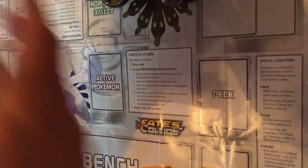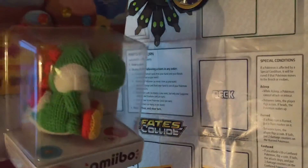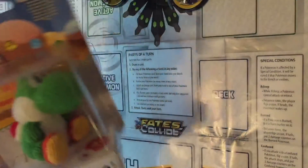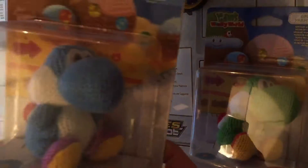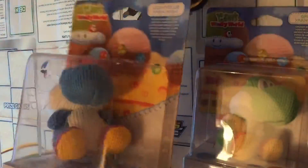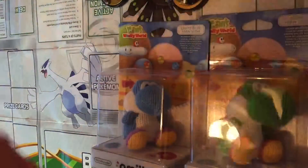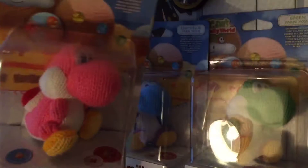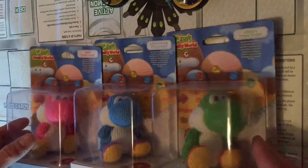First boxed amiibo: Yoshi's Woolly World — the adorable green Yoshi. Also the blue version and the pink one as well. It's the three Yoshi's Woolly World figures — absolutely adorable.